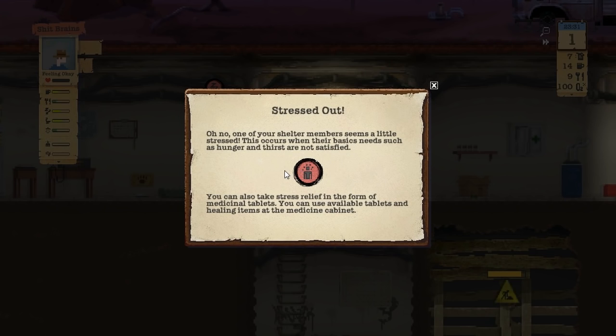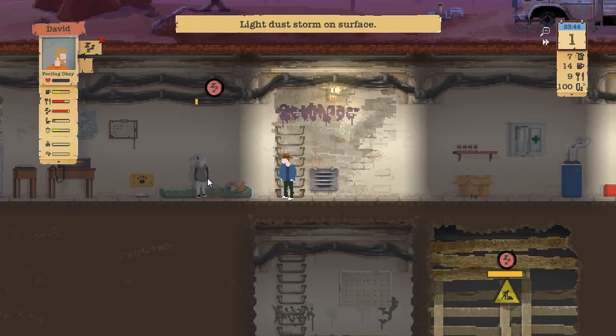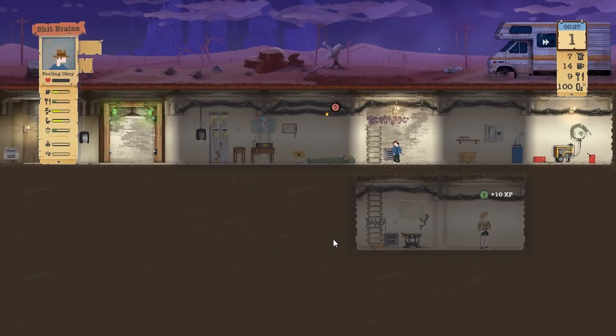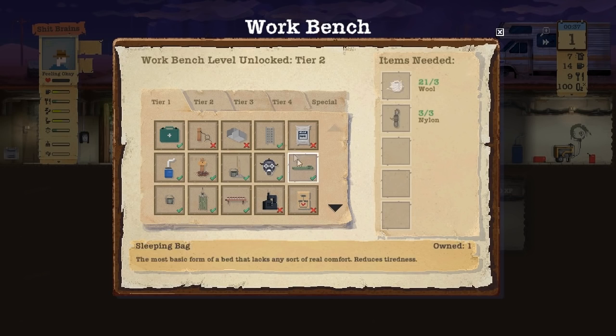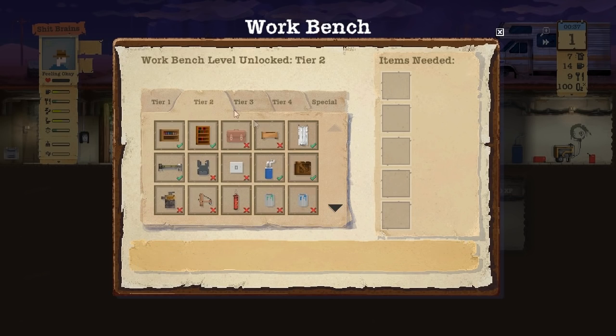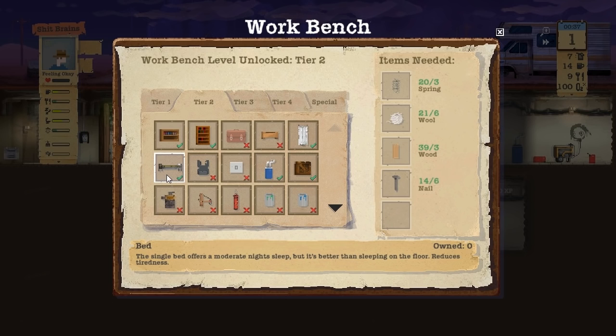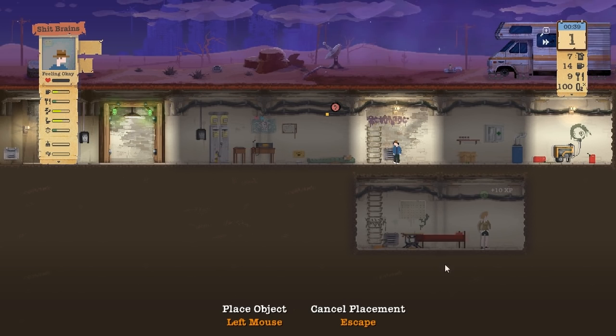Stressed out - a shelter member seems to be a little stressed. This goes with their basic needs. It's probably David. Is it Carla? Who's stressed out? A little bit stressed. She's very sleepy as well, I might need to put another sleeping bag. Can the kids build stuff? They can - so they can craft another sleeping bag. We can deal with tier two stuff now. A bookshelf for reading provides stress relief for grown-ups. So can we build an actual bed? The single bed gives a moderate night's sleep - reduces tiredness. It needs three springs, six wool, three wood. We'll build a bed.